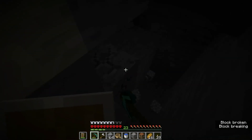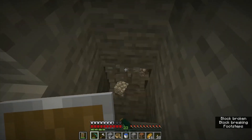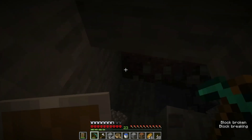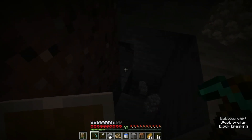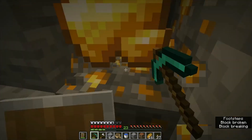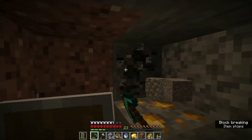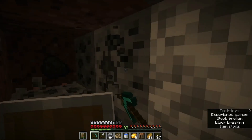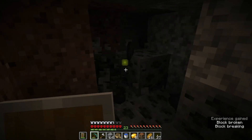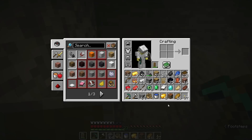Maybe we should go back to the surface and throw the eye more to get a better direction, because we could still be quite far from the stronghold. We know it's in the roofed forest area but not exactly where. Wait — the subtitle tells me there are bubbles. And there's gold here! I'll take it for golden apples. If there are bubbles there could be a water-filled cave — let me get my doors ready.